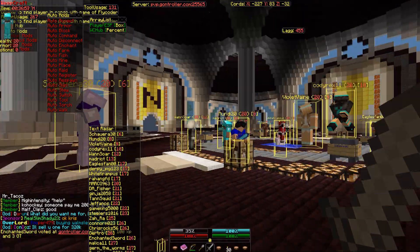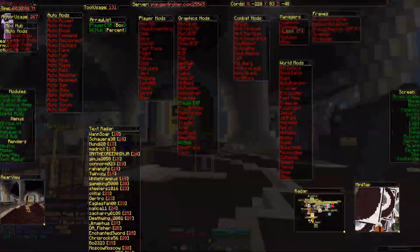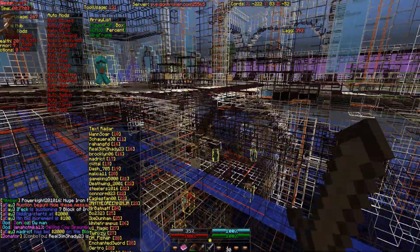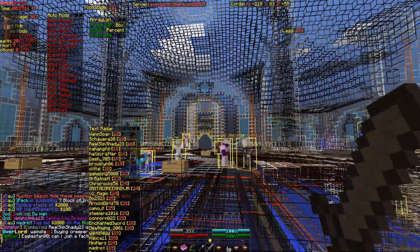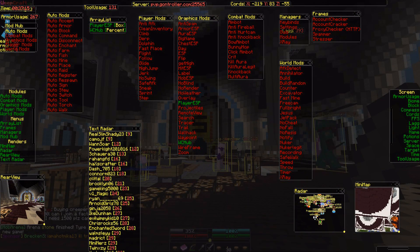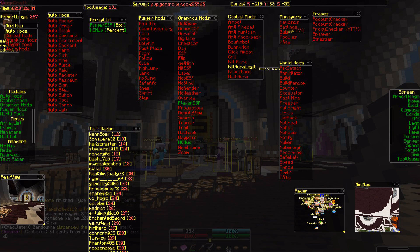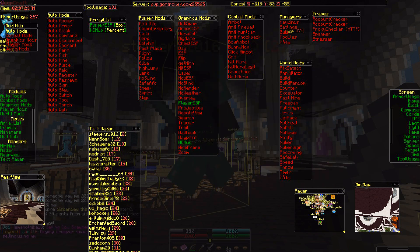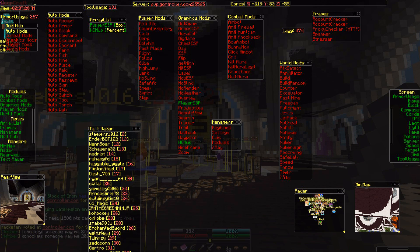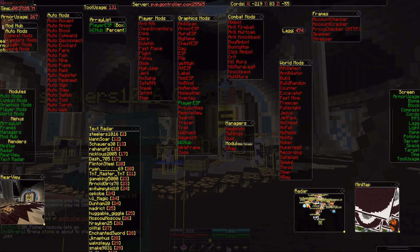We also have VC Hub — close the GUI and you get custom bars for hunger, health, and armor. Wireframe renders the world in a wireframe model, and there's also a zoom hack. For PvP, combat mods include aimbot, anti-fireball, anti-hurt cam, anti-knockback, critical hits, kill aura, kill aura ledge hit, and multi-aura. Managers here match what's in the settings, letting you edit keybinds and adjust GUI modals and X-ray.